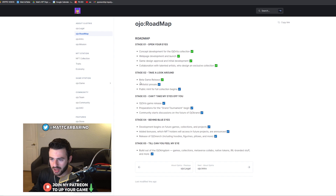They have info on their roadmap as well. Building the website is done and releasing the beta is complete — the beta can be played right now. Then they have their whitelist pre-sale and public mint, followed by the full release of their game, preparations for a grand tournament, and community-based discussions. Stage four covers future games, collections, added bonuses for NFT holders in future projects, merch release, and ultimately the OJO Kingdom — games, collections, metaverse collabs, and a ton more.